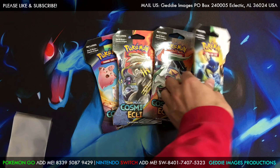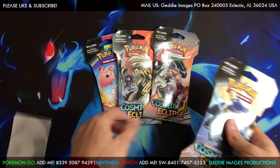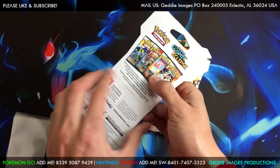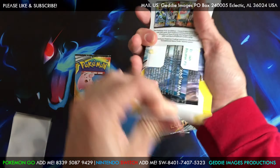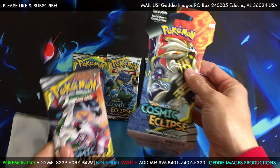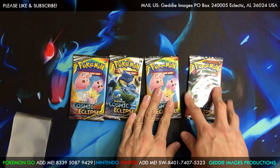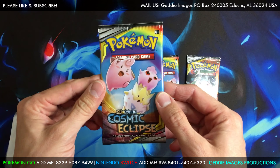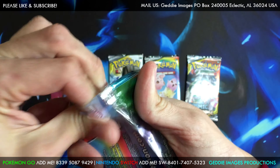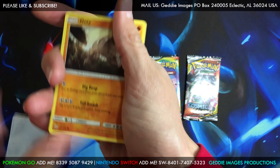But without further ado, guys, let's just look at the back of this. If you haven't seen it and want to read it, that's just the back that's on all of these packs. We'll speed the video up and crack into all of these. No tamper bands, and they're all matching the same covers. This is the last set they're going to have out of Sun and Moon, so let's see what we can get out of here.